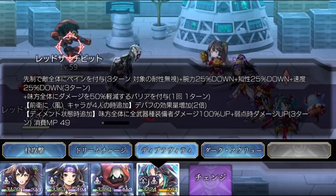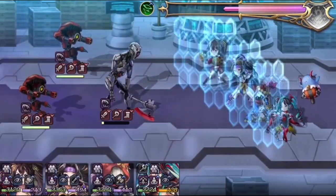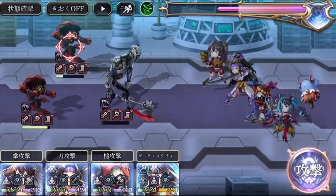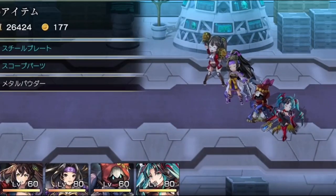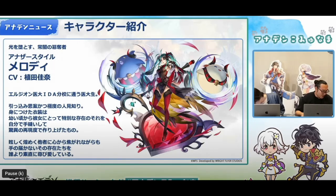Melody AS has a devastating skill called DEPRAVITY. It's a pain setting skill, but not just a standard pain setting skill — as well as inflicting pain, it reduces enemy power, intelligence, and speed by 25%, and provides a barrier to all allies for damage reduction. When you have four wind allies on the front line, the debuff effects are doubled and all weapon-equipped characters' damage receives a staggering 100% boost.